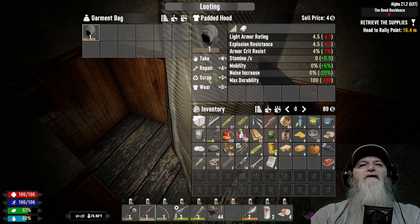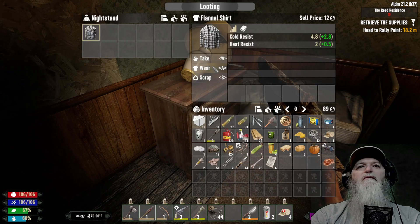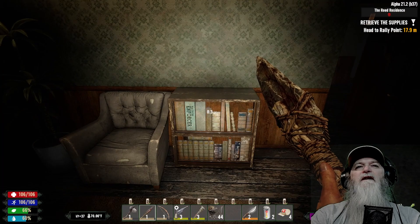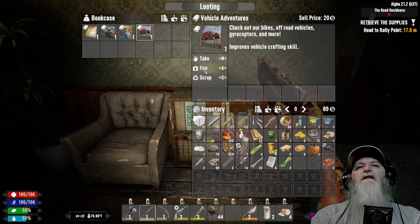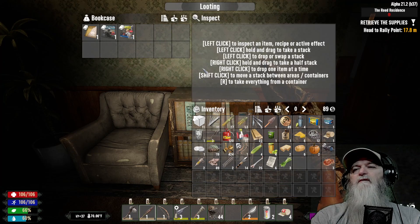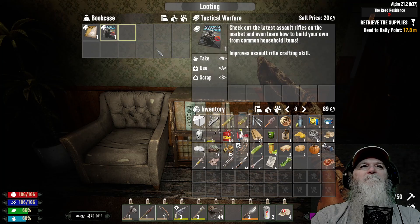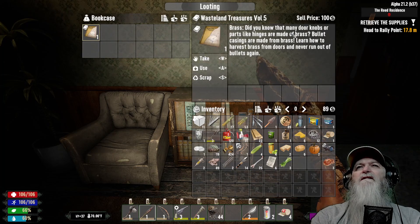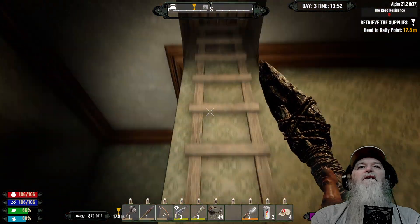Padded hood - no, let's scrap that. A shirt - what are we wearing? Yeah that'll work, scrap that. Any more books? Oh look at that - vehicles! This would bring us up to four. And oh, this is a good wasteland one - you get more hinges and stuff, we get more resources when we take down doors. Nice! Normally I would go there but I think we gotta go this way.